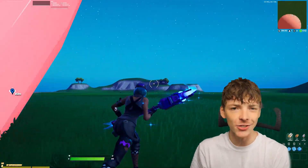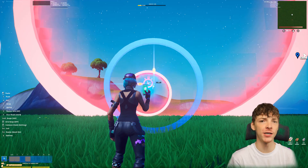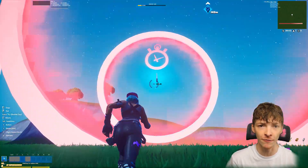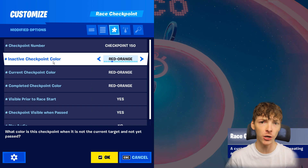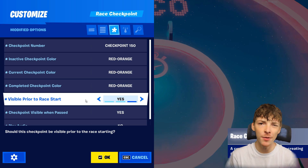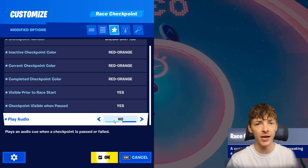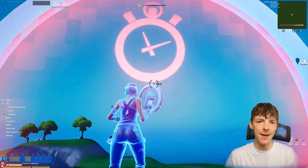Now that we know what we are going to make, let's actually hop into this tutorial. Step 1: we are going to grab out a race checkpoint and set the checkpoint number to 149, then place another one down and set this one to 150. Then set the inactive color, the current color, and the completed checkpoint color to red orange. After that, make it visible prior to the race start and visible when passed. Set play audio to no. Then make checkpoint 150 maximum size.